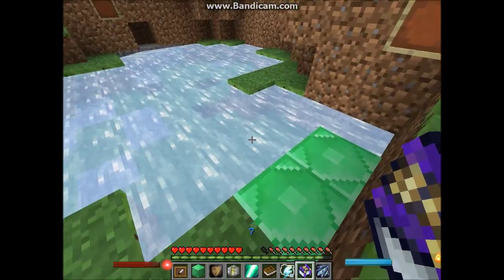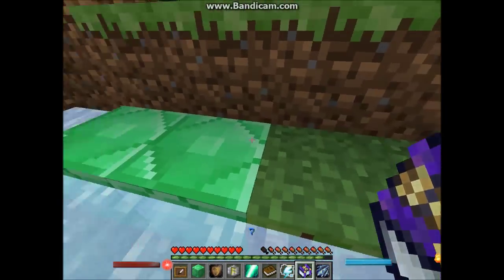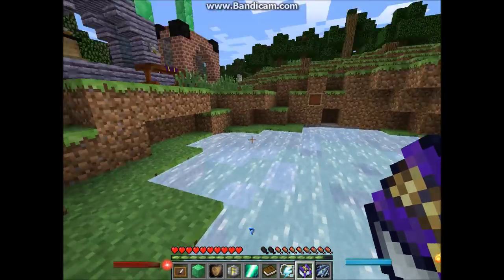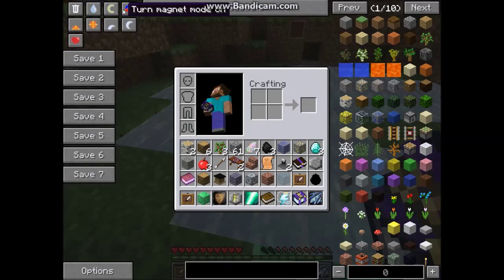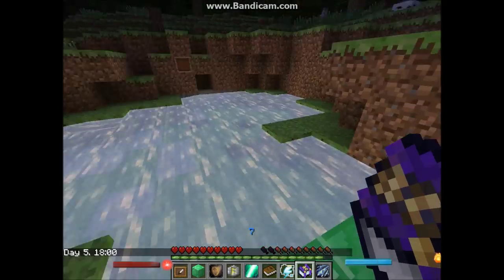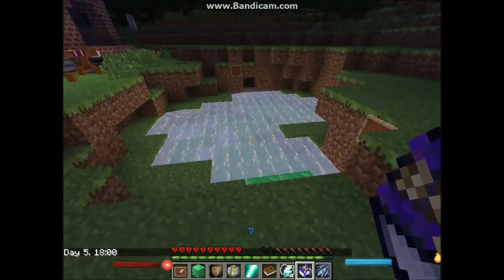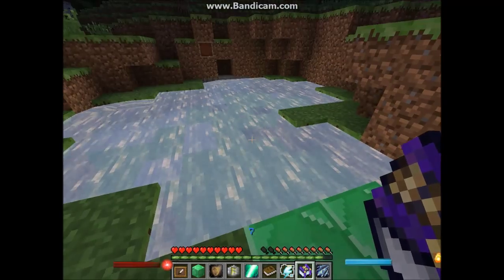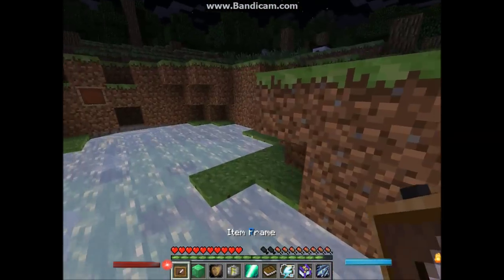The first thing you want to find is this tool of etherium — it's called etherium and you find it in the tools section. This thing glows in the dark, so I'll try to show it to you. I'll set the time to midnight — this thing glows in the dark so it's easy to find at night. What you want to do is find one of these tools of etherium and take an item frame and place it next to it.